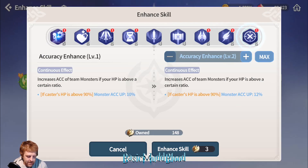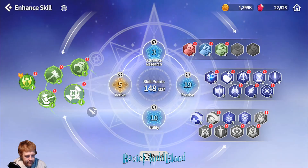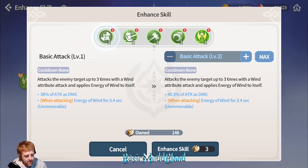The last passive increases accuracy of team monsters if your HP is above a certain ratio — 10% is probably good enough. Any monsters that need accuracy you'll put focus runes on them; you're not going to rely on your summoner being at high HP for extra accuracy. I'll leave the elemental ones for later game PvP, probably using the dark weapon. So for the skills, I really think she's a great basic attacker — I've been maxing out on that one.